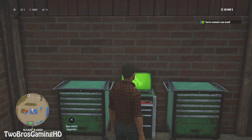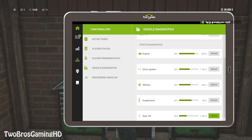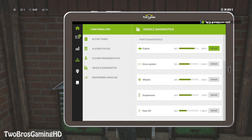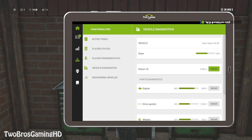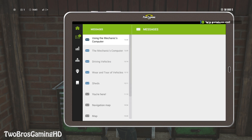Right here I'm going into the vehicle diagnostics. The wheel is a Sedan Major HS80 and the state on this is 60%. You can go ahead and repair all, which will cost $4,850. Or you can repair just the engine, the drive system, the wheels, the suspension, the wheel lift — whatever you want to do right here.